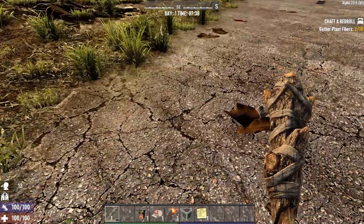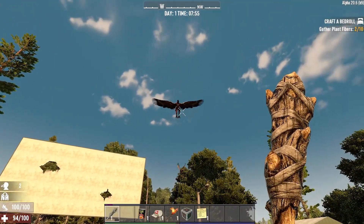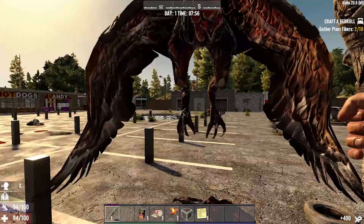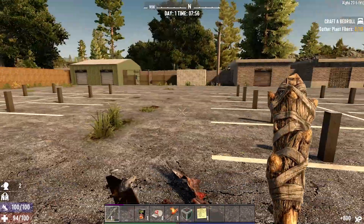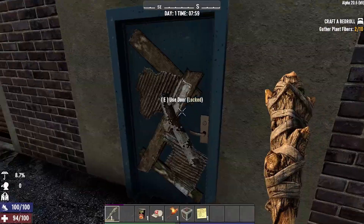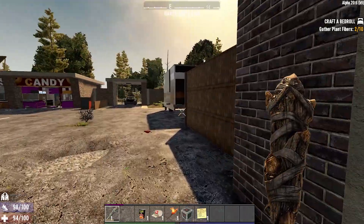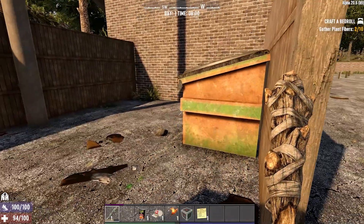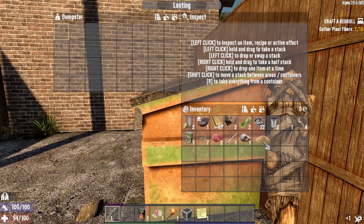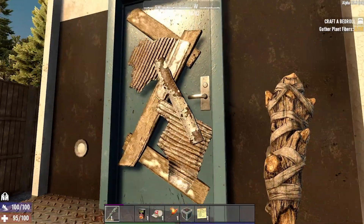Seven Days to Die can be played in four-player online co-op or two-player split-screen co-op. Players can engage in different activities such as farming, completing different quests, and exploring the wilderness for resources and schematics. There are over 400 uniquely generated locations to explore. You'll have to be careful as you'll encounter different types of zombies whose behavior will depend on their type and the time of day. I personally really like the survival elements like temperature, your wet state, around 50 different skills and their respective perks, and the whole seven-day cycle thing makes it super interesting. All these things make Seven Days to Die an amazing survival game that you should really check out if you own Game Pass.